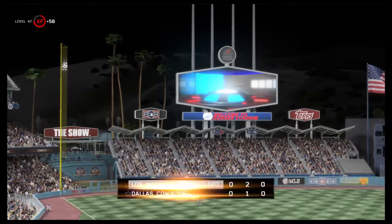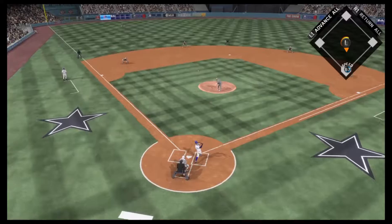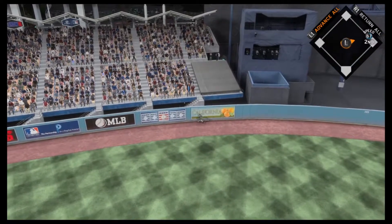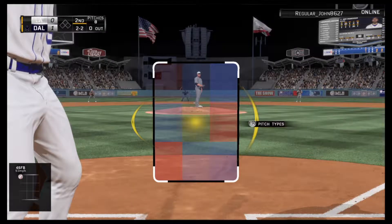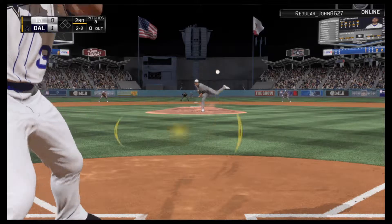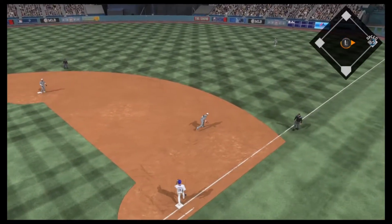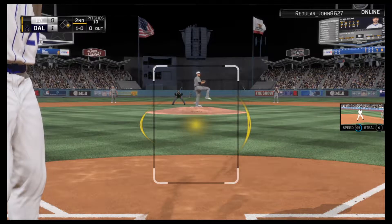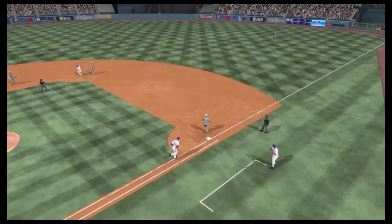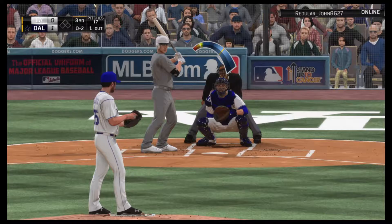Moving on to the bottom of the second inning — Bryce Harper is hitting lead-off and he hits a deep drive to left center field, and that ball is going to be gone! Bryce Harper puts us ahead one-nothing with a clutch home run. Next up, Jeff Francoeur gets a base hit into left field, so it looks like we're going to start a rally — but Neil Walker grounds to the third baseman for a 5-4-3 double play, essentially killing the rally.